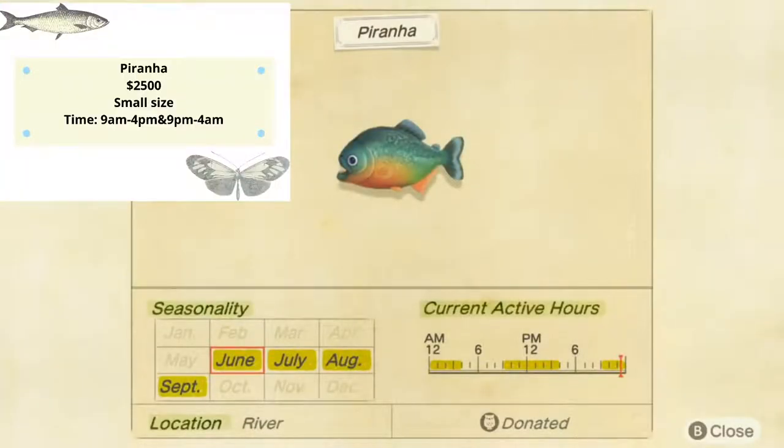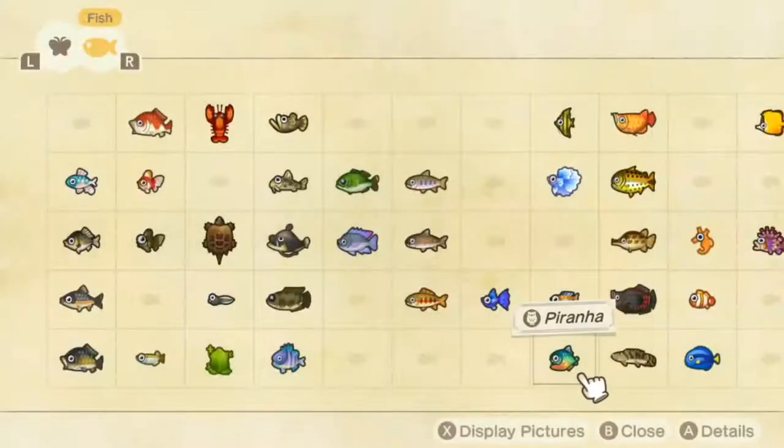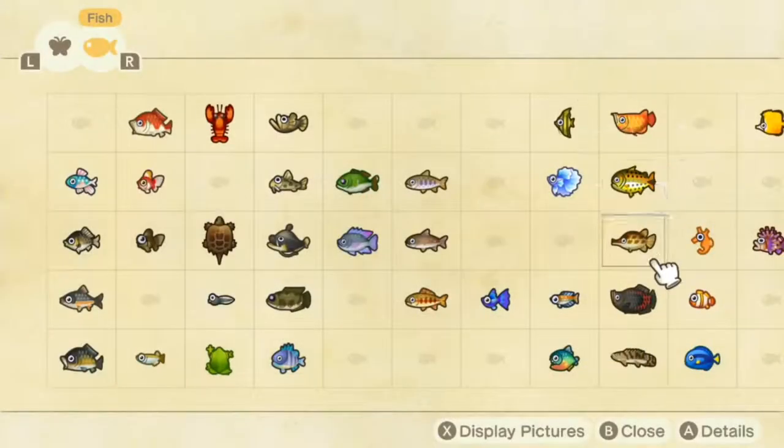Our scary little demon piranha is not going to disappear until October — oh no, we have man-eating fish in our river until October! Piranha shows up from 9 a.m. to 4 p.m. and 9 p.m. to 4 a.m. It's going to be a very small shadow and sells for 2,500 bells. Arowana is going to stay in our river from June to September, with a medium to large shadow, sells for 10,000 bells, and appears from 4 p.m. to 9 a.m.